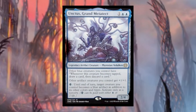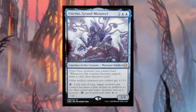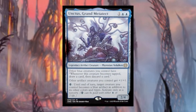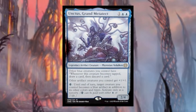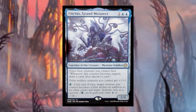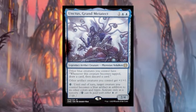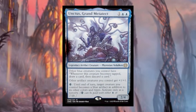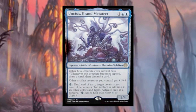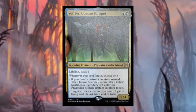Unctus, Grand Metatect costs one blue blue — legendary artifact creature Phyrexian Vedalken. Other blue creatures you control have 'whenever this creature becomes tapped, draw a card then discard a card.' Other artifact creatures you control get plus one plus one. For a Phyrexian blue mana (paid with blue or two life), target creature you control becomes a blue artifact in addition to its other colors and types until end of turn, as a sorcery. The fact that whenever other blue creatures get tapped you draw and discard is going to be an incredibly powerful way to mill through your library.